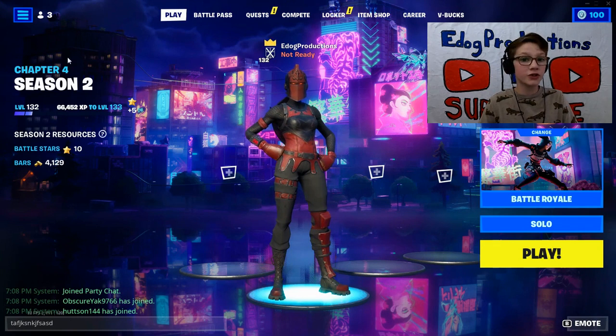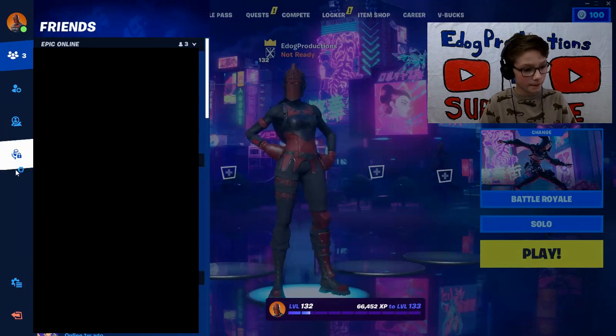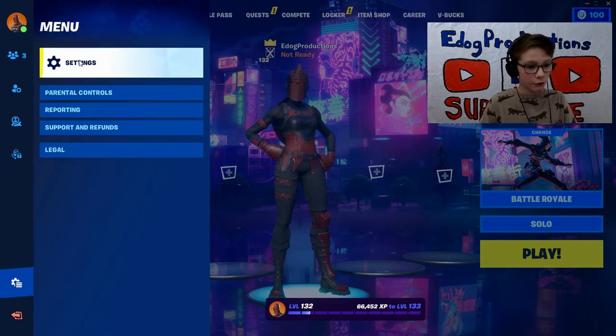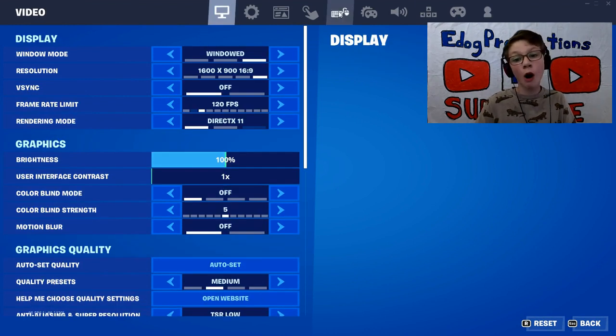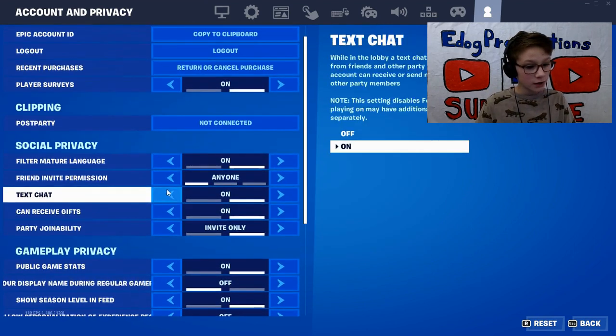But if your parents don't want you sending messages and doing the text chat, then you can go over here where it has the three bars and the gear icon for settings. Click settings. Now you will be wanting to go all the way over here to this little person icon, scroll down to text chat, and you can turn that on and off.